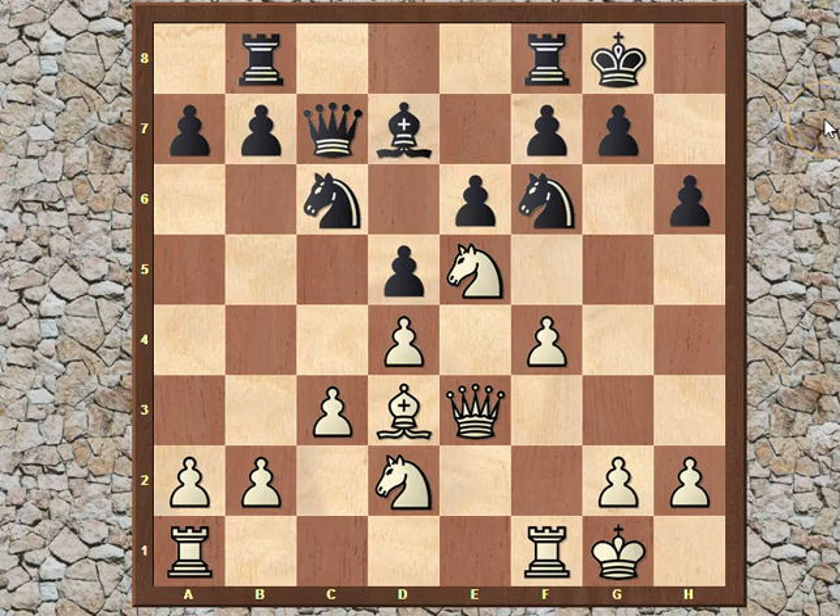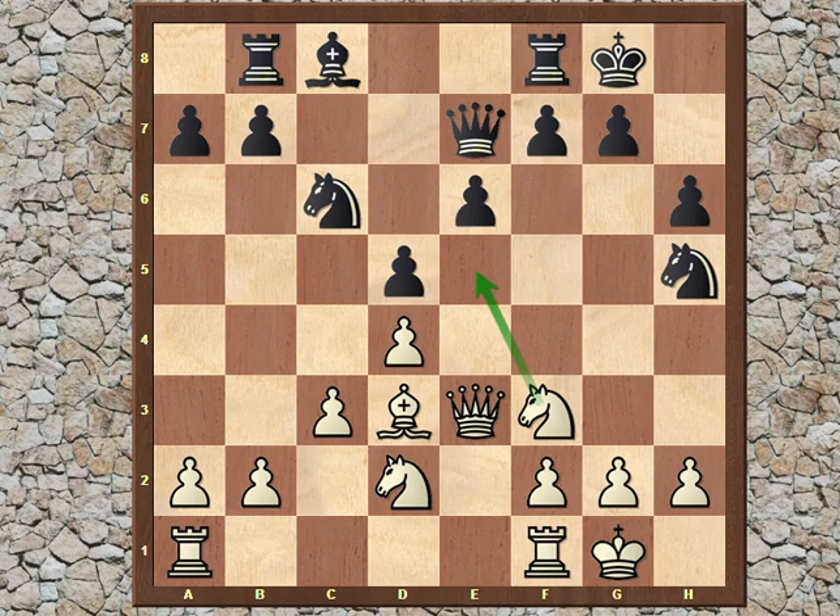It seems that White's plan keeps being very fast and Black is really behind with b5, a5, b4. By the time they do something they might get mated on the kingside. This is what I meant when I told you at the beginning of the video that it is very important to have a plan and stick to it. Black seems like they lost a lot of time trading pieces and allowed White to make every move part of their plan.